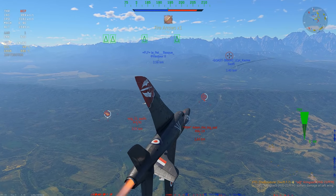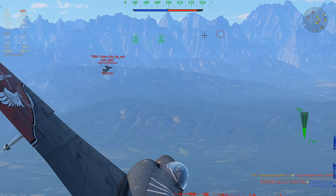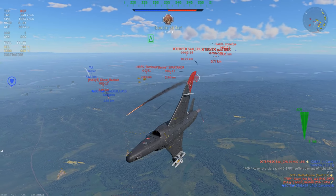That's going to be kill number one. The Fireflash guy is basically stationary and I want to get rid of these missiles as fast as I can — they're extremely draggy. These two guys presented themselves very nicely; they're high value targets, that's why I went for the MiG-19 first.